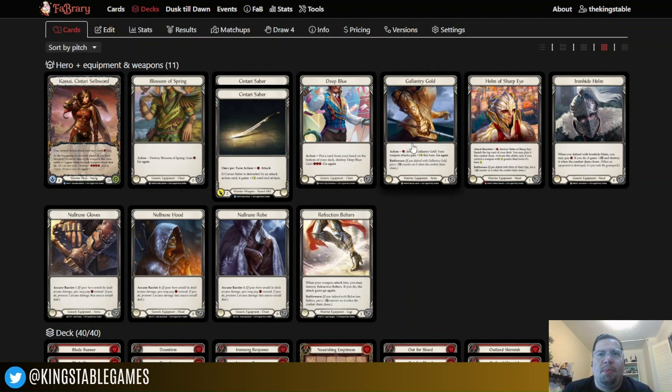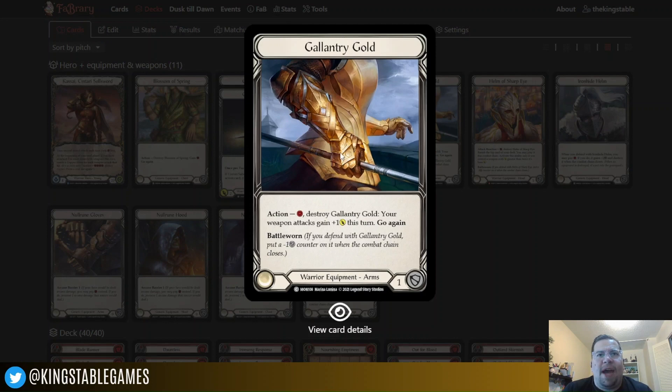For the arm piece, the primary one we're running is the Gallantry Gold. New players, you should still be able to get these for fairly cheap in foil, and the foil Gallantry Gold looks really good. It's got a block value to help you survive, and it has Battle Worn so it doesn't get destroyed from blocking. You can pay a resource to destroy the Gallantry Gold and give your weapon attack plus one this turn. If you have an extra resource to spend and you can buff your swords a little bit, great — but worst case scenario, it helps you survive longer in blocks.